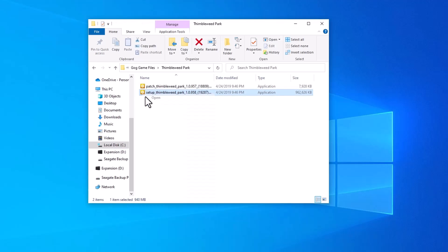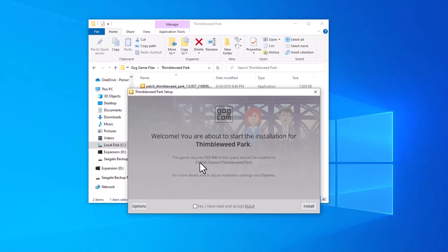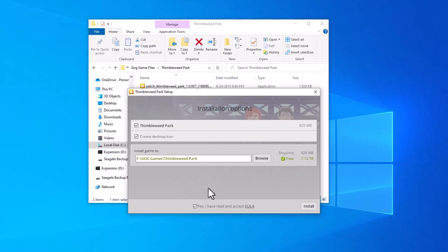I'm going to install Thimbleweed Park. I'll choose Setup Thimbleweed Park and hit Open. Now here we want to select Options, and this is where we set the install location to our storage drive — F:\GOG Games\Thimbleweed Park. That's where we want to install it.